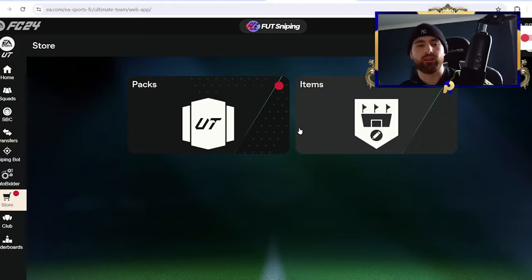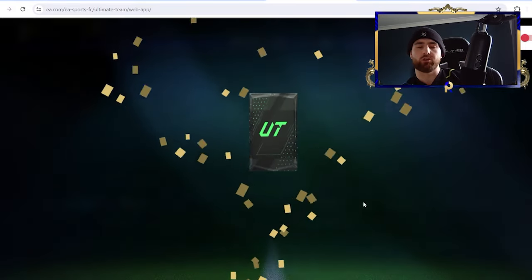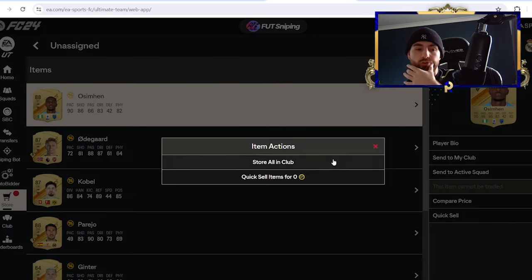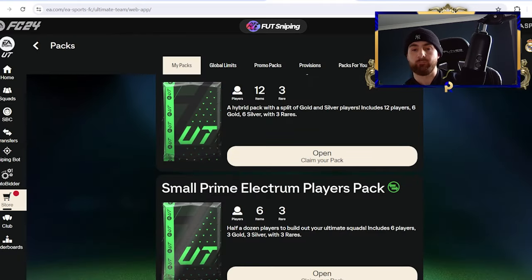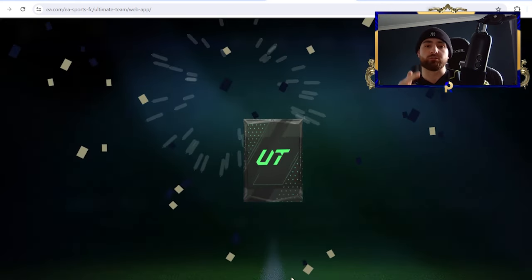So we're going to open my Prem TOTS pack. Am I hopeful? I'll be honest — I think the most likely thing here is I get Saliba, reason being it would be a massive troll. I bought Saliba at the peak of his price, paid a million coins — he's now worth about 300K or 400K. I put him in an Evo, so I lost. He went down to 500K; I thought I wasn't going to sell. Then I Evo'd him, and at this point I'd already had and sold Bizzic who is now worth a mil. So the biggest troll would be getting Saliba because I've untradeable-d a tradable Saliba.